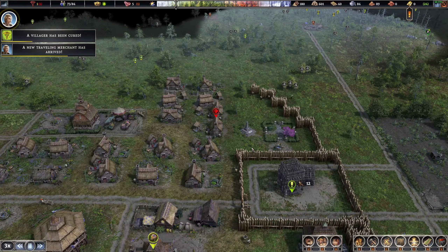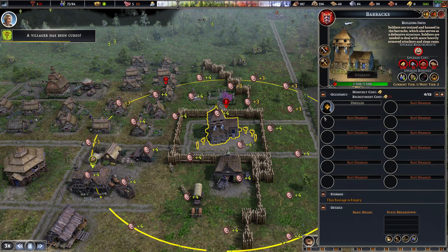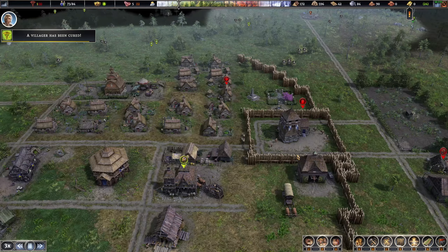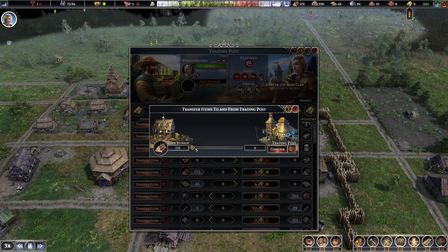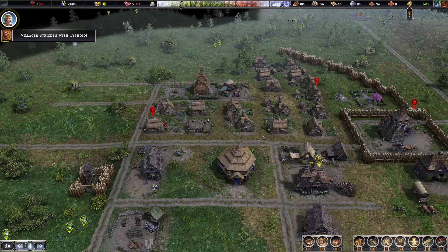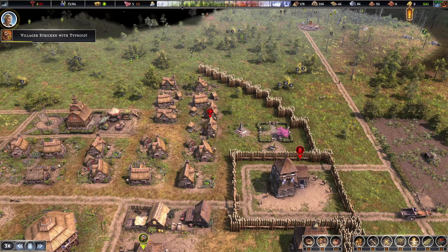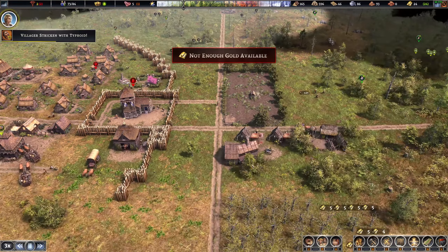Barracks going up — putting one person in there. I'm going to sell a little bit of wood since we have a lot coming in. We just need the gold. I'm relying on the heal route for medicine right now though — I don't have gold available. Two traveling merchants — one's offering five gold, another five gold, plus we've got baskets. That's 500 gold — throwing it all back into town.